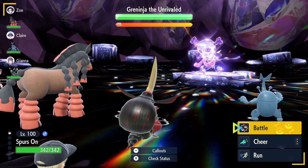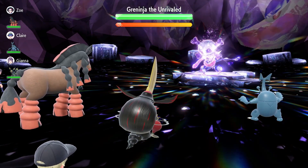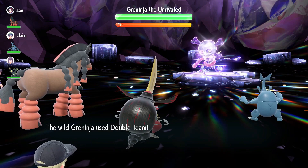Today we're going over what I think is the best way to beat Greninja. Greninja will immediately set up Toxic Spikes and go for Double Team, so in my opinion you want a Steel type that can also hit without checking accuracy.